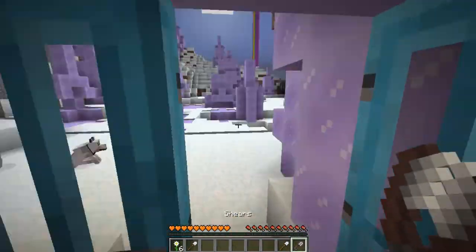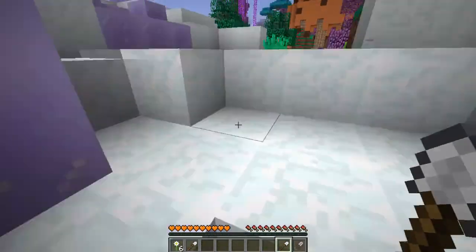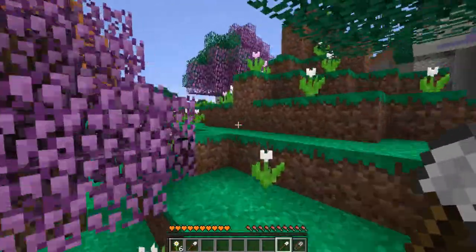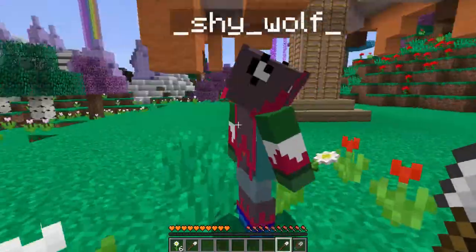Let's go this way. The beach is just across the little bridge — to the natural formed amazingness bridge. Oh hello, Shywolf!